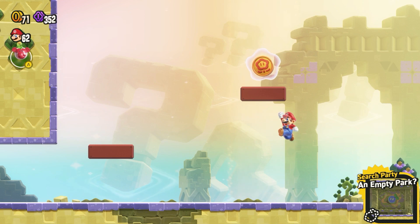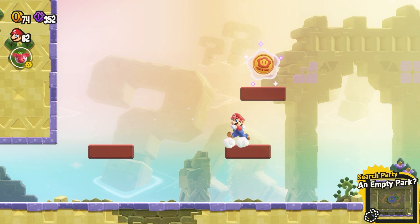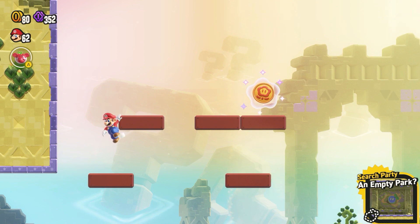The empty park is where you've just got to come in and find the five flower icons. The first bit is just about finding all the invisible blocks so you can jump up.